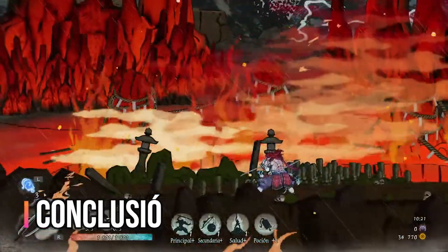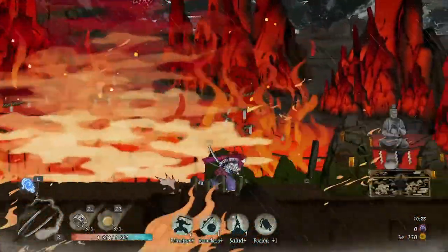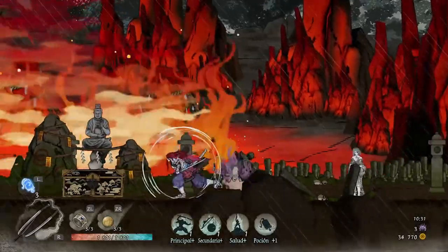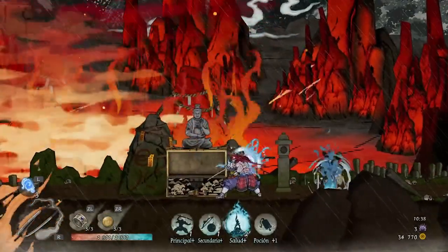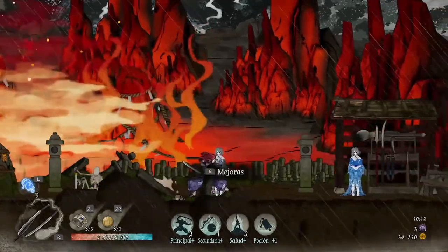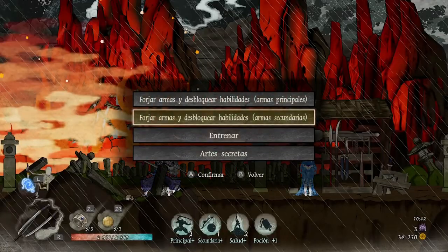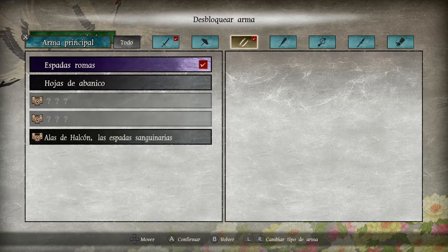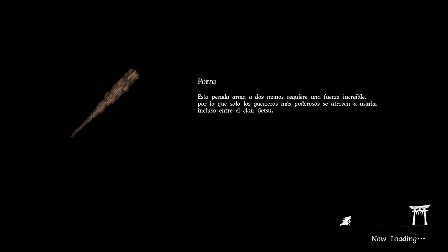Passem ara a les conclusions. Getsu Fumaden no ha vingut ni molt menys a canviar el gènere ni ha portat res que no existís ja, però ens trobem amb un joc molt sòlid que brilla sobretot per la seva part audiovisual, un disseny de nivells molt correcte i una rejugabilitat potent. Sense ser perfecte, aconsegueix captivar el jugador i provocar que les sessions s'allarguin força sense adonar-nos-en. Per mi té un notable alt tirant excel·lent. Konami ha fet una molt bona feina. M'agradaria saber la vostra opinió: us va cridar l'atenció quan es va anunciar al Nintendo Direct? Deixeu un comentari i si us ha agradat el vídeo deixeu un like. Fins aquí la meva primera anàlisi, una forta abraçada i fins aviat, Nintendo Hypers!